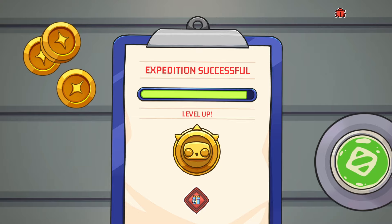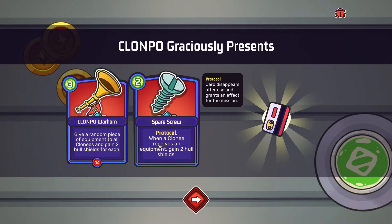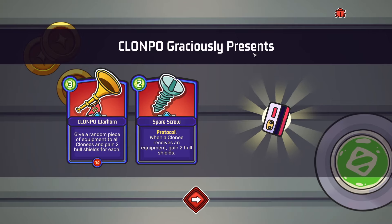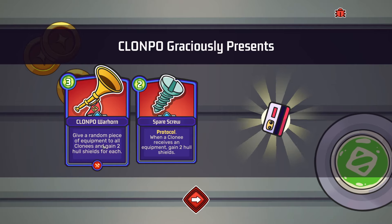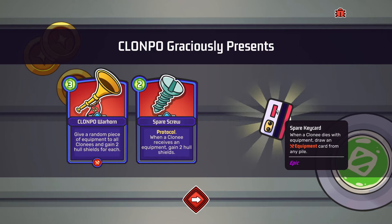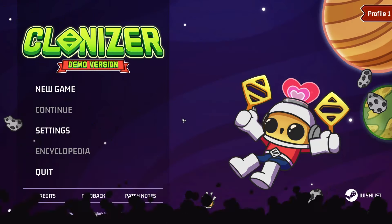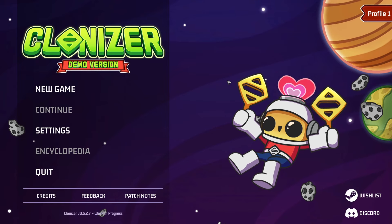Is it leveled up? Get a present. Protocol - when a cloney receives equipment, gain two hull shield. That's cool - so protocols are like things that last for the whole round game, planet. Give a random piece of equipment to all clonies and gain two hull shields for each. Spare key card - when a cloney dies with equipment, draw an equipment card from your pile. It's all about equipment - it'll be good for us. There we go, very cool guys. I like it, Clonizer.